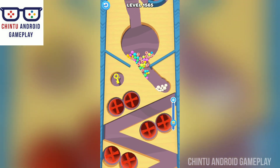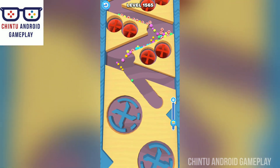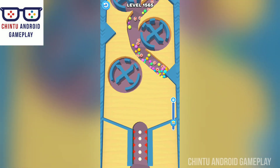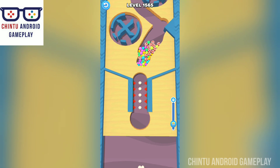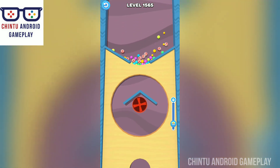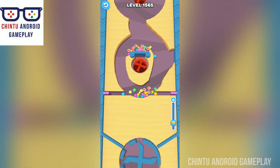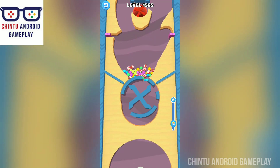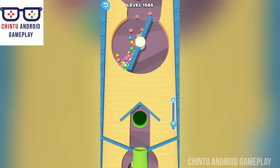Level 1565. Collect all balls — these are all the obstacles. These red wheels absorb and crash all your balls. There's a big obstacle we can't go through. Oh no, all balls are crashed! I'm trying my level best — it is a very difficult level. Go go — collect all balls. Excellent!